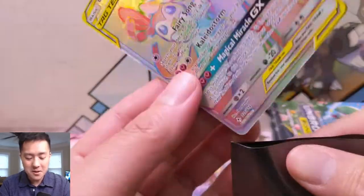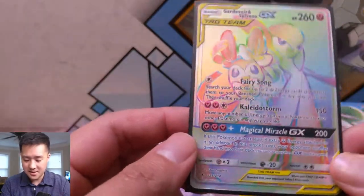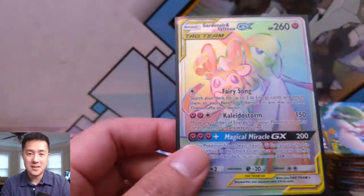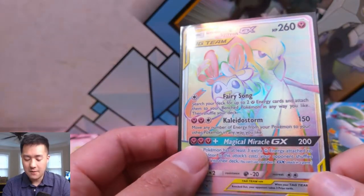The nice thing about getting all these Gardevoir Sylveons is that this card is very playable, and as long as it continues to be so, these will be very solid hits. So very happy with that — our first Pokemon secret rare for Unbroken Bonds.